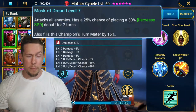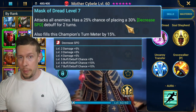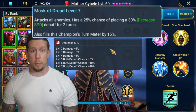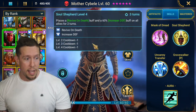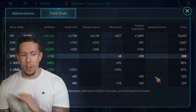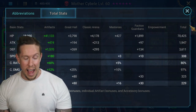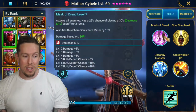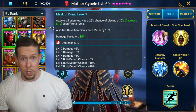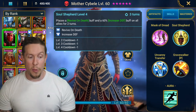What I love about Mother Saibel is her AOE on the A1 with a 50% chance of decreased speed, which lets me keep decreased speed up against all hydra heads constantly. On the A2, revive on death and increased defense on a three-turn cooldown. Look at how fast I built her — 308 speed. I'd like 100% crit rate so I may tweak her build, but she's still doing a lot of damage and landing decreased speed with only 229 accuracy, which is impressive.